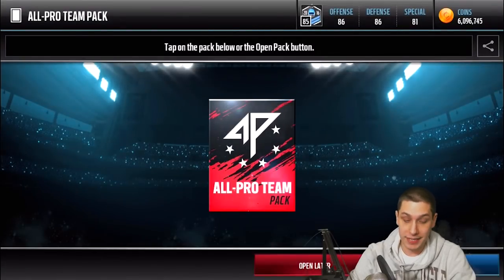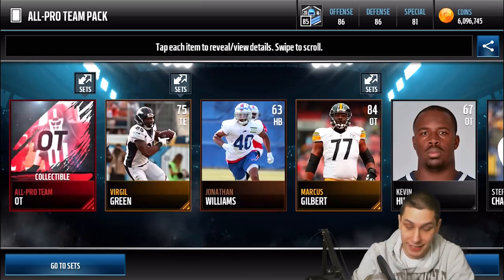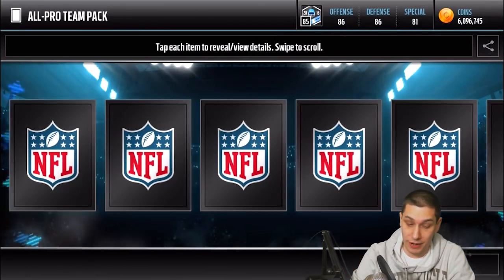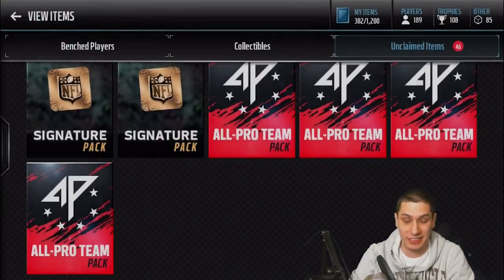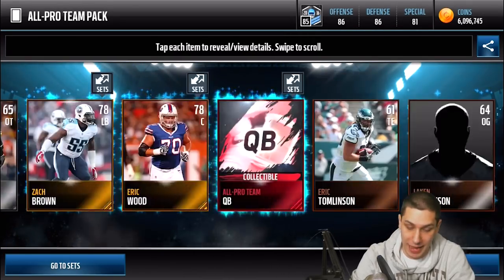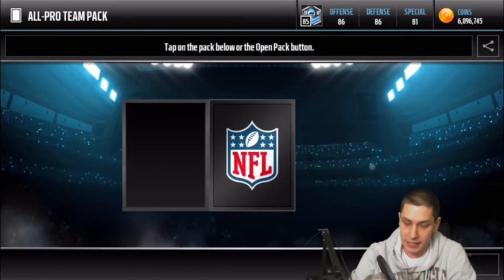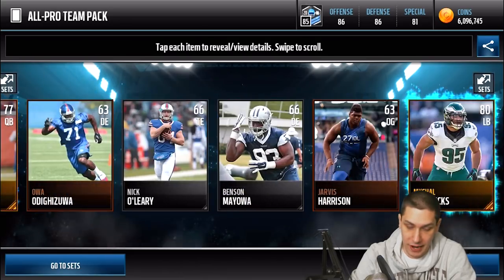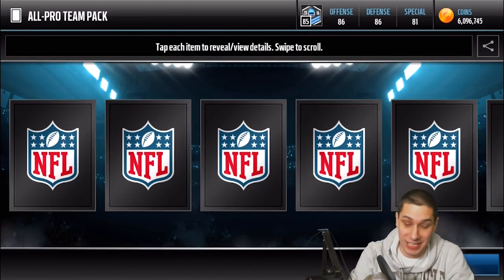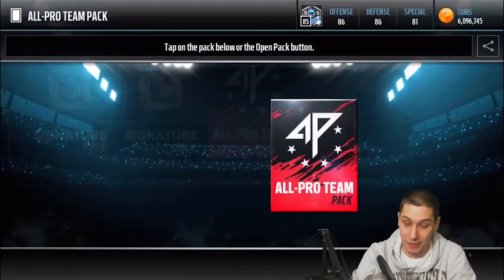These are some awful packs so far — all pro tackle card, still no players at all. This is really rough. After these I'll go take a look at the sets and see if there's anything that'll even give us anything good out of these all pro team packs. Quarterback collectible — I don't think the position is really worth anything more than the others unfortunately. Two more of these packs left. This is really rough. I apologize, but at least you're seeing what you get out of these packs even when you buy a decent number of them — it does not look like you get much.